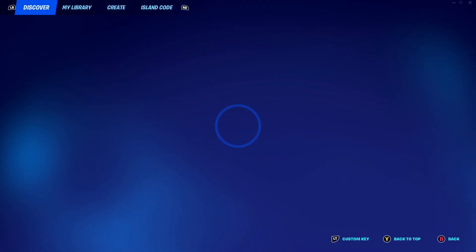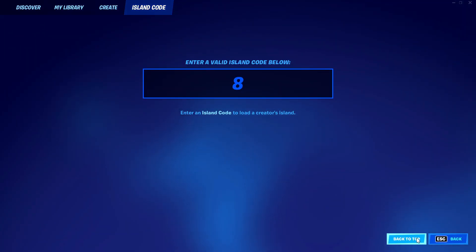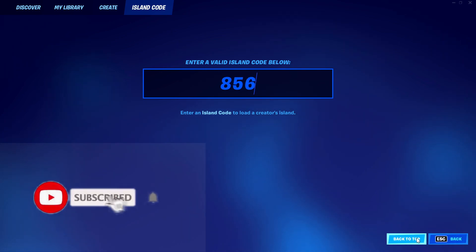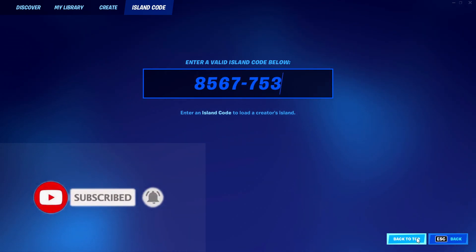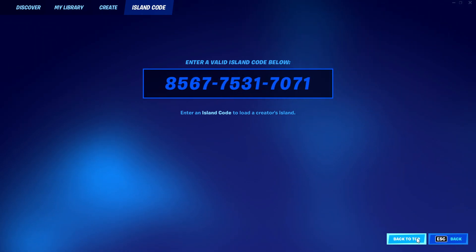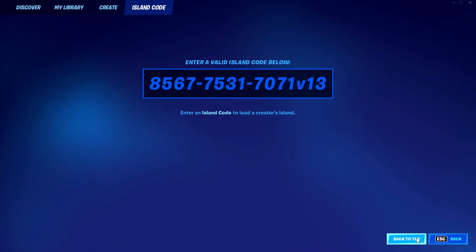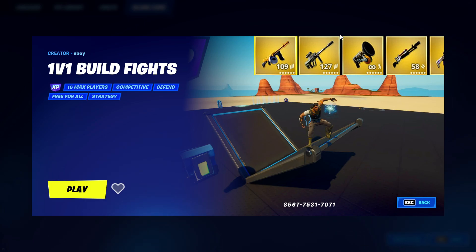Alright, so to get this XP glitch started, what you want to do is go to your island codes in your lobby. Once you're here, you'll type this code in, which is 8567753170713. Once you type this in, this should be the code right here, and you want to hit enter, and if you typed it in correctly, this map right here will pop up.